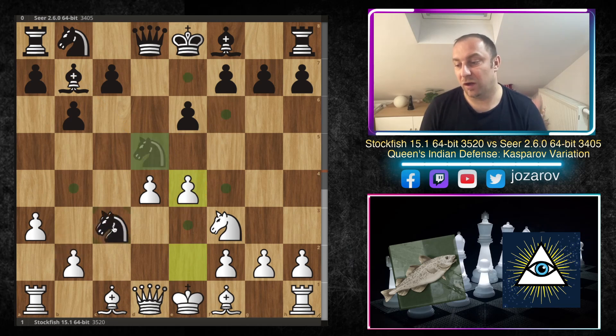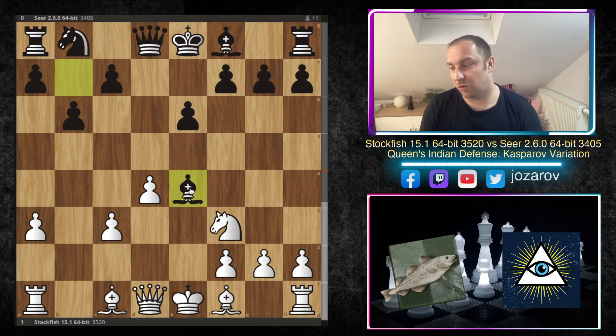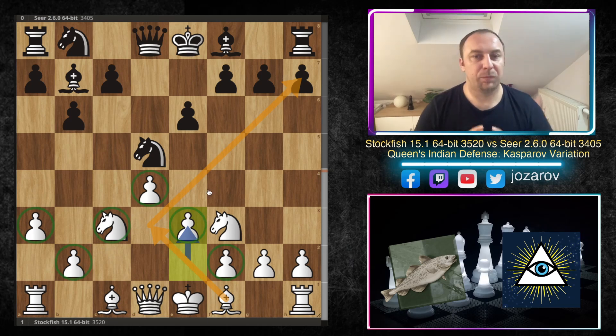Knight takes d5 for White is not a good possibility because then bishop to d5 brings another piece into the game. If you play something like e4, knight to c3, b takes e2, you just lose a pawn. So you have to be careful from White's perspective, which is why Stockfish plays e3 here — not e4 — keeping the solid center structure and developing the light-square bishop to d3 where it can be very dangerous.